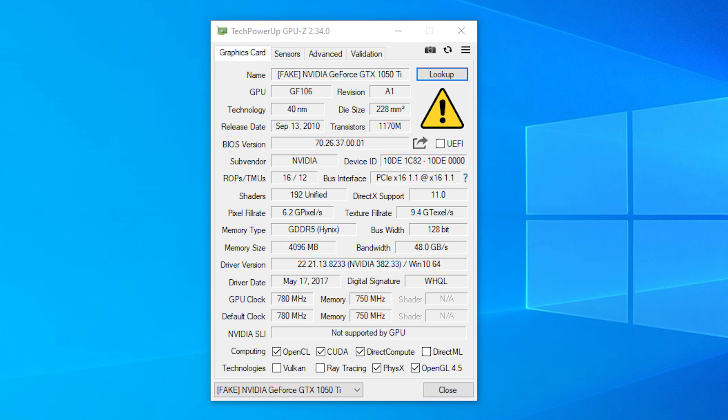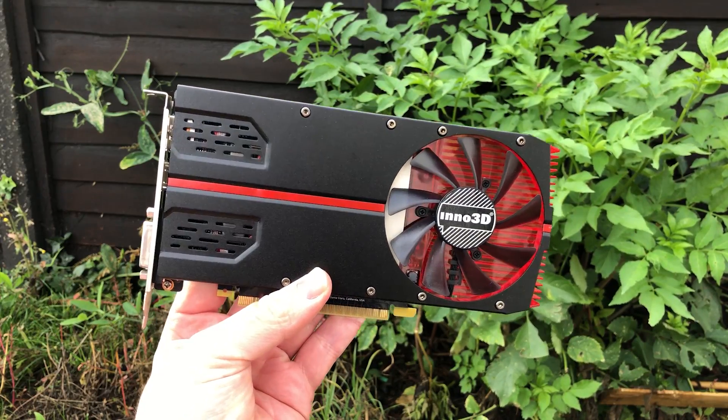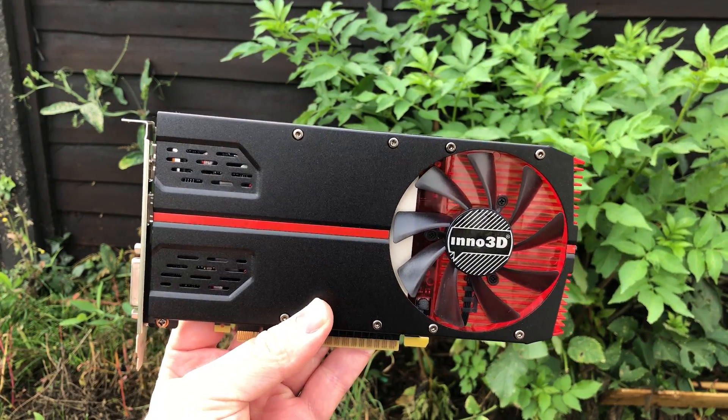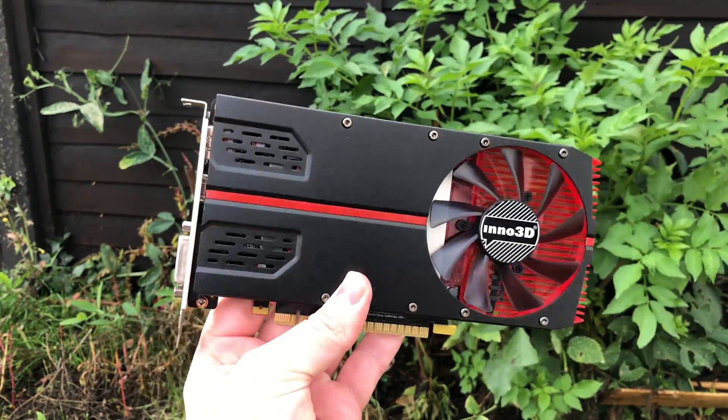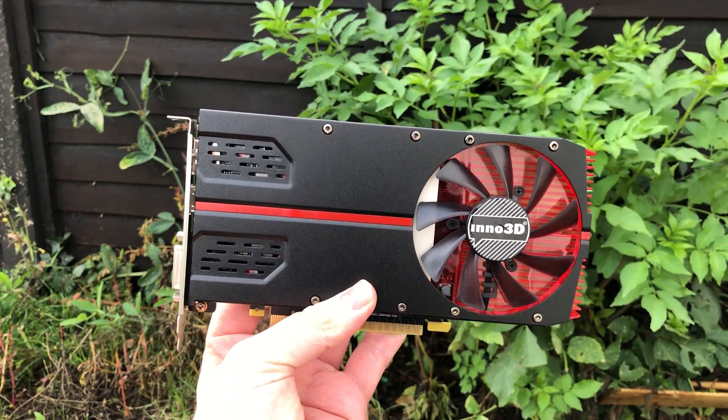But GPU-Z will instantly dismiss all of your hopes and dreams with a huge exclamation mark and a fake label. In the other hand is a GTX 1050 legit edition — not its official name of course, but it is a real card, albeit a version that you might not have seen before.